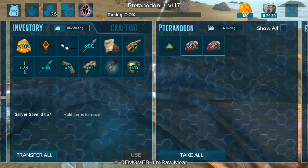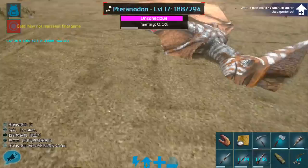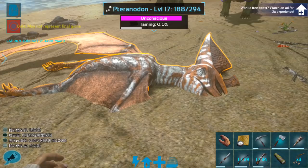If we need narcotics, I do have a few, and if we need more than that, I have the trike and we can go get some narco berries, so we have options. It's a cool looking Pteranodon — I like the white and the brown, looks nice. I like how he's kind of half buried in the sand. We did a good job knocking this one out.